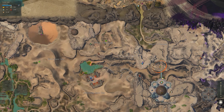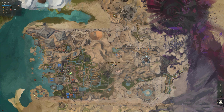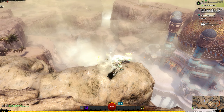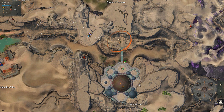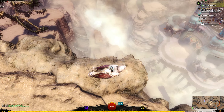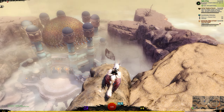Look at how immensely fun it is to fly the griffon across the map. We are at the top of a cliff near the griffon roost, near the temple of Kormair. Of course I already have the griffon so I don't need to use the griffon roost to summon a griffon.